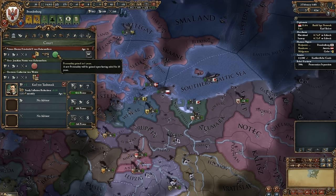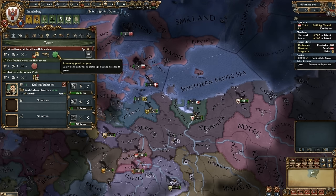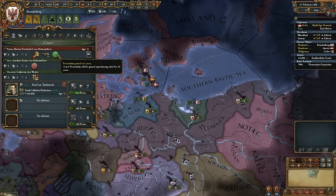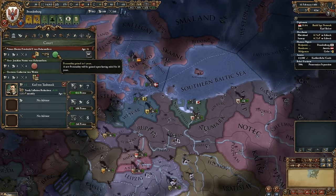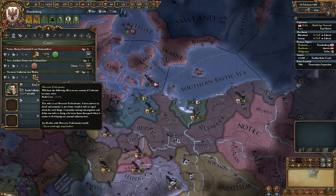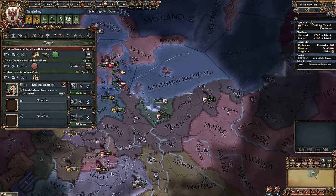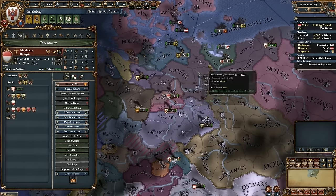I'm really looking forward to seeing what three traits my leader has. I have the aggressive expansion impact minus 10%, and well-connected which means advisors cost me 20% less. And then I got obsessive perfectionist, which gives me increased build cost of 10%. My von Habsburg wife is cruel — that's going to be really annoying.